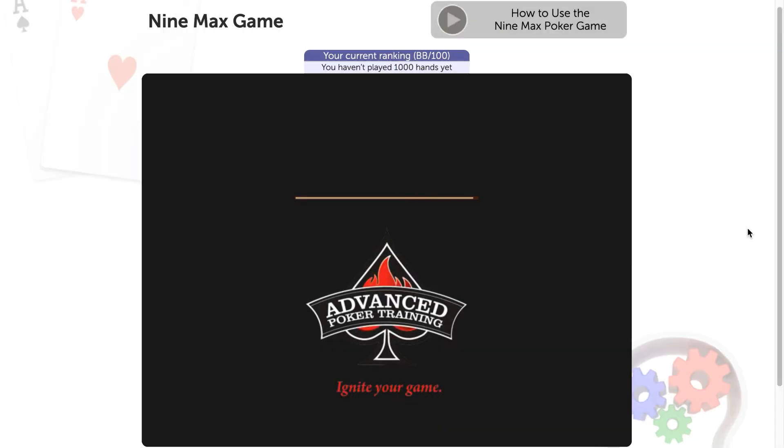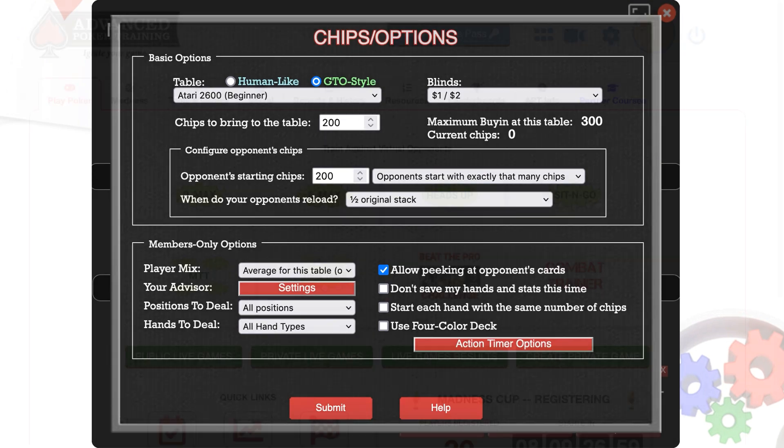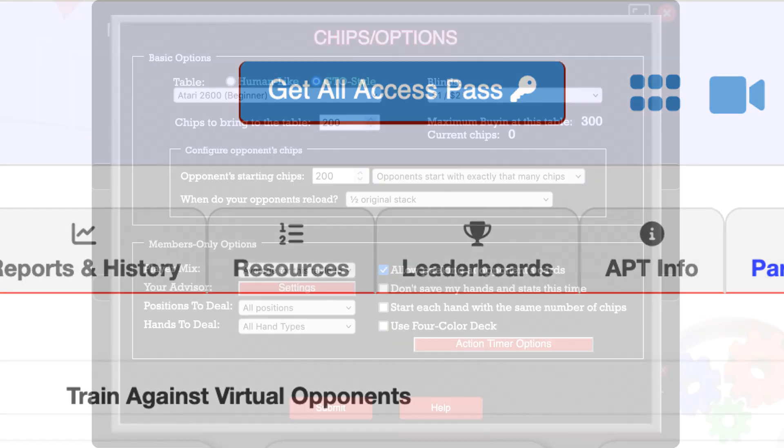The first thing I want to point out is that many of these options that you'll see in this video will be disabled until you get your all-access pass. You can do that right up here at the top of the screen to unlock all the great features we have, and I highly recommend you do that. I appreciate your support of our community.